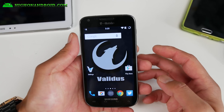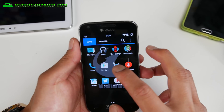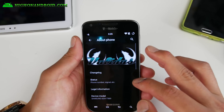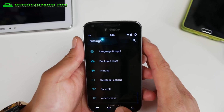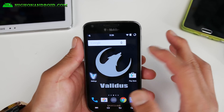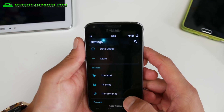This is a Validus ROM and I've actually used this ROM on many other devices. It's got a good level of customization. You will also get the latest Android 5.1.1 as you can see. So I really like it. If you want to be on the latest Android 5.1.1, have stability, everything working out of the box like Wi-Fi, Bluetooth, calls — this is definitely the way to go.